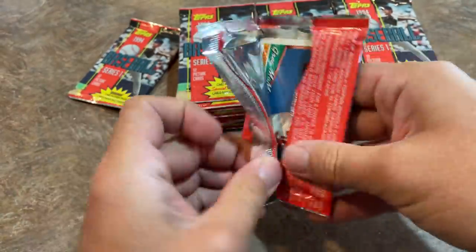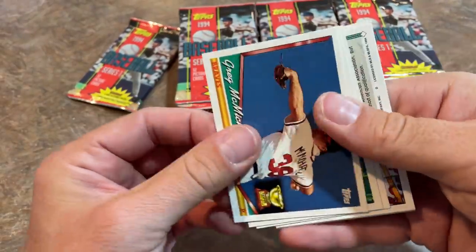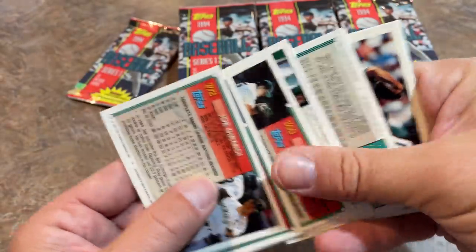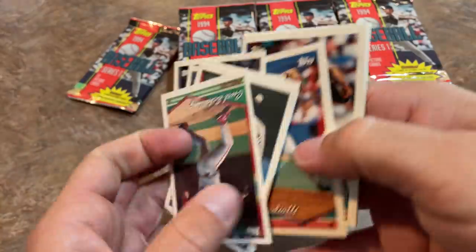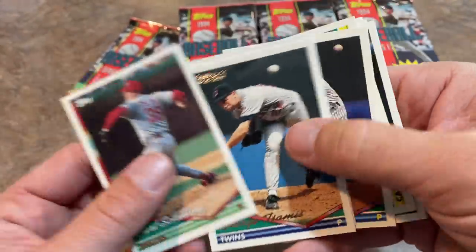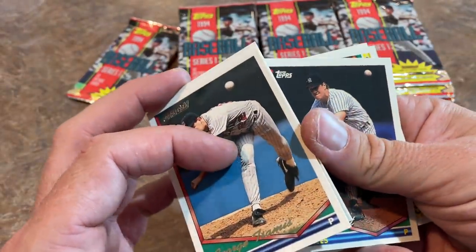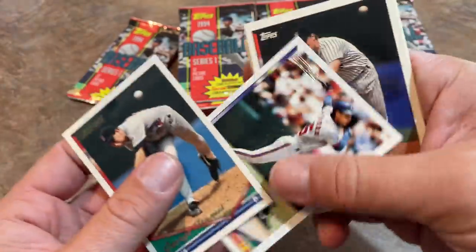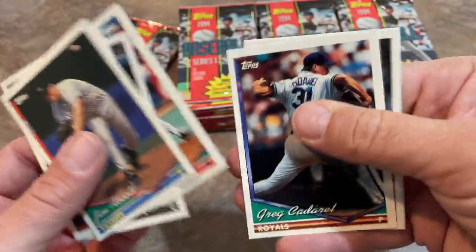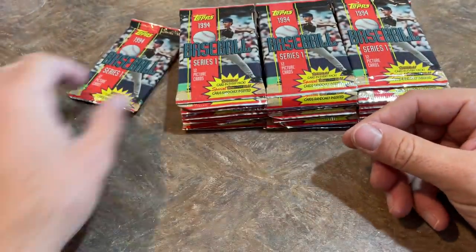Imagine going to Colorado and having to be a top-notch pitcher — the balls would just jump off the bat in that high altitude. There's Curt Schilling, who maybe one day will be in the Hall of Fame. We've got two gold cards in one pack, which would have been a big win back in the day as a kid. A couple of packs with two gold cards — maybe they're sticking together, causing that. There's Greg Gagne in there as well.